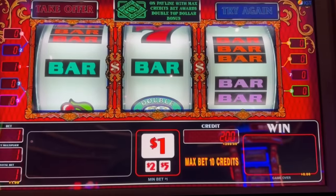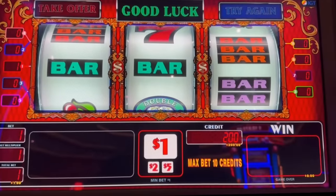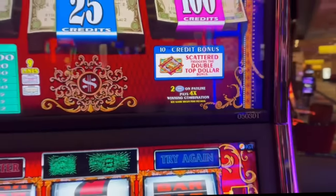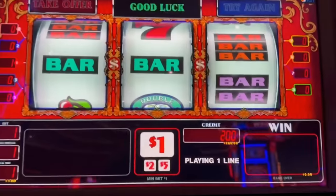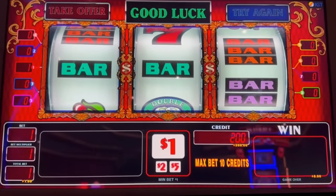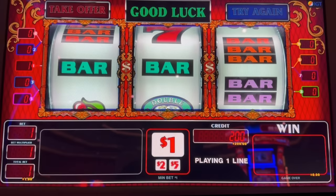We are on the new Double Top Dollar, the nine pay line version, and we are going to play 10 credits. The reason we need to play 10 credits is to get that scattered bonus on the last reel, which means if the top dollar symbol lands here, here, or here, we will get the bonus. If you do not bet the 10 credits, it has to land in the middle. This one is a little bit high, so make sure you bet the 10.